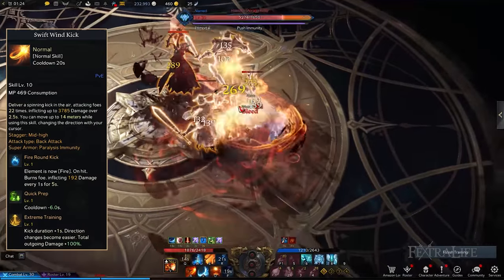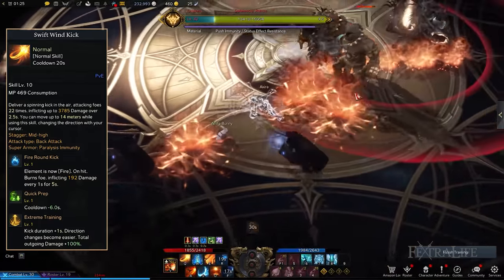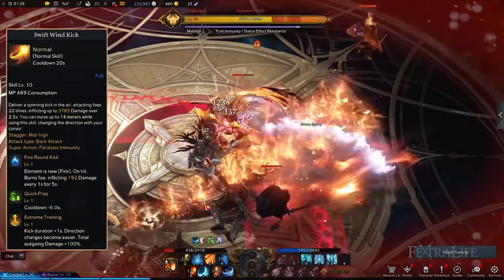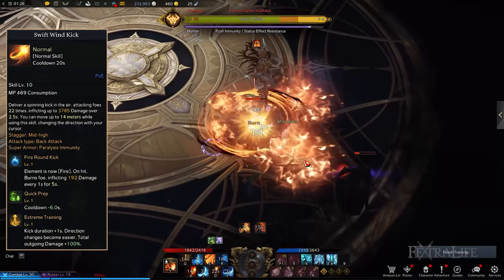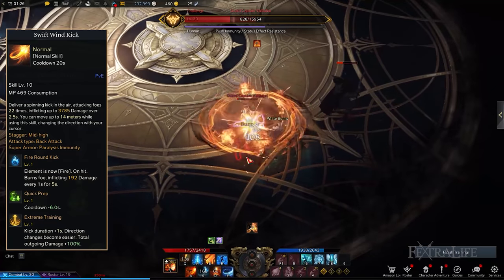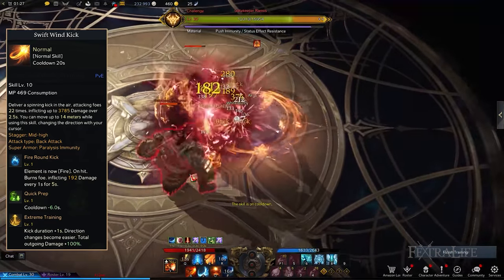Swift Wind Kick: This allows you to traverse the area by creating a whirlwind with your kicks, which you are able to easily control to inflict considerable damage over time. To use Swift Wind Kick more often, you should take the Quick Prep Tripod. The other upgrades to obtain are Fire Round Kick to deal added damage over time by burning affected enemies, and Extreme Training to boost your damage and make it easier to manage your Wardancer while this skill is active.